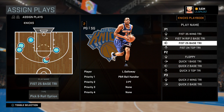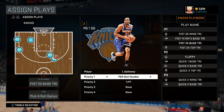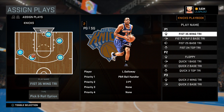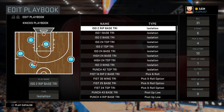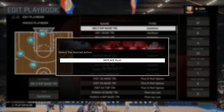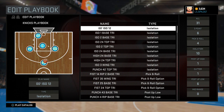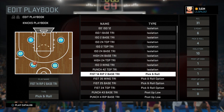So I want to replace this play right here. Let's say I want to replace this play — pick and roll. Let's go to toggle and let's see what page one says that we got: first 35, first 35 wing try. Let's edit the playbook — let's just put this ISO 2 rip base try there. Let's replace play. Yes, that's how you replace it. But that's not the one I want to replace — 35 wing try is the one I want to replace.